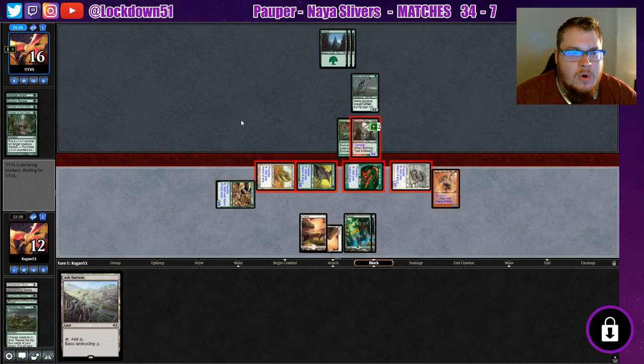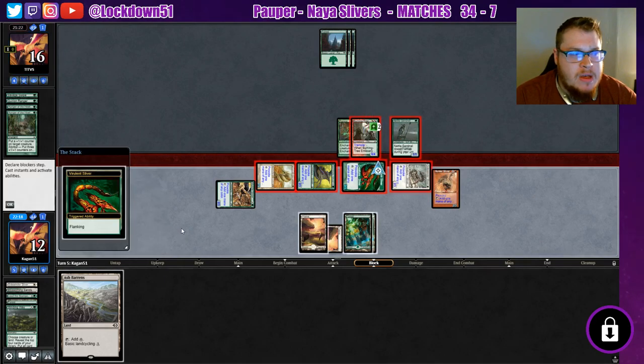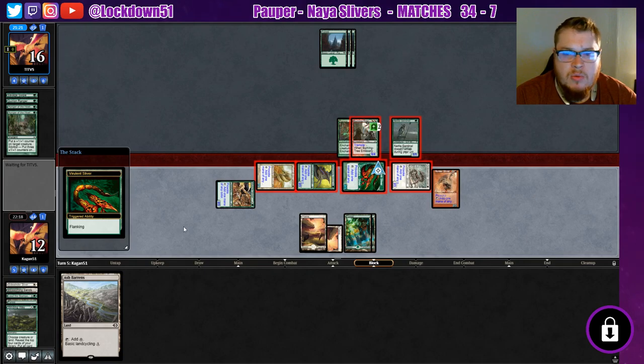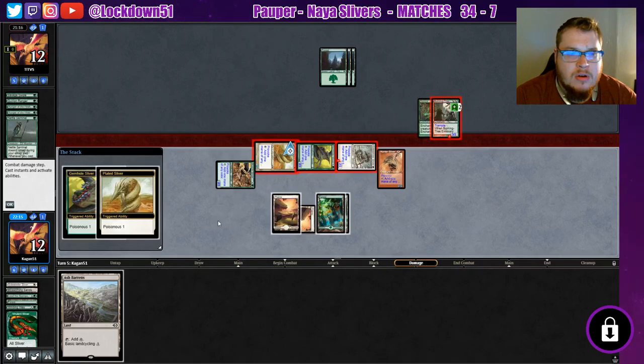Sneak in for four. We'll just see how it goes — we'll definitely cycle this Ash Barons and get ourselves a Mountain or something like that, just to clear out our deck a little bit more.